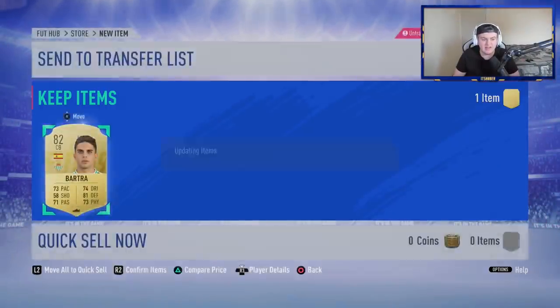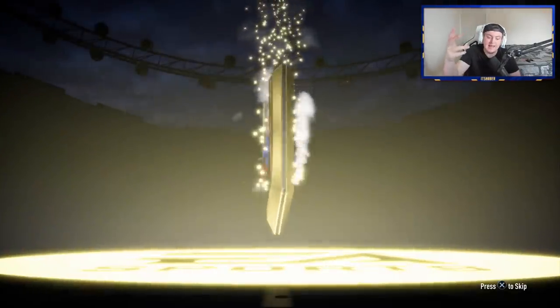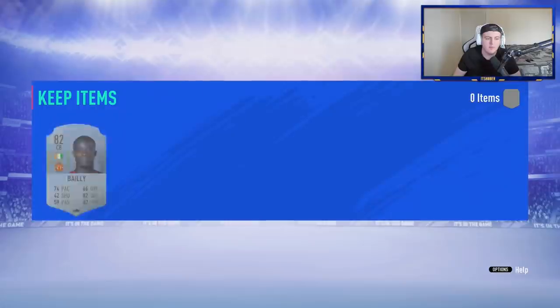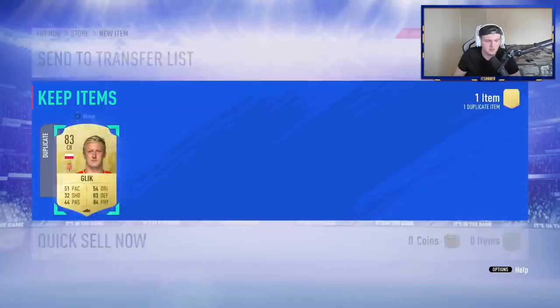Then we'll open up the mid icon upgrade, and hopefully we can get a decent mid icon. There are some really, really good ones — the likes of R9, Ronaldinho, Pele, Maradona, Socrates, Blanc, Maldini — both fantastic. There's a lot of very, very good mid icons, so hopefully we can get one of the decent ones.